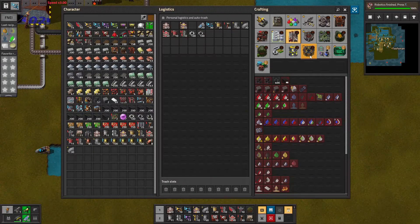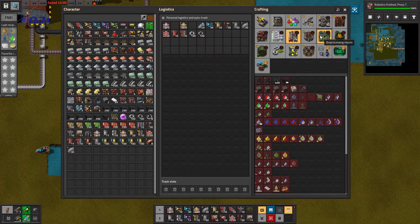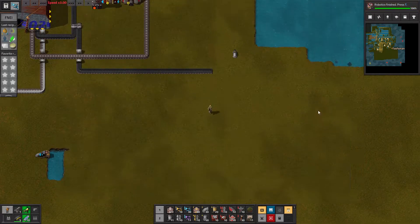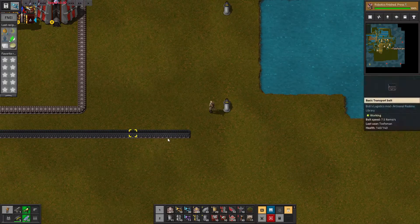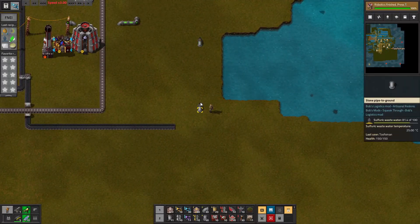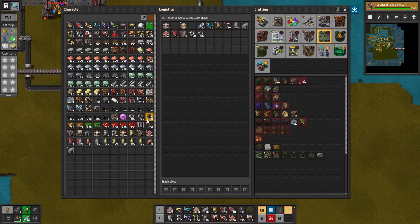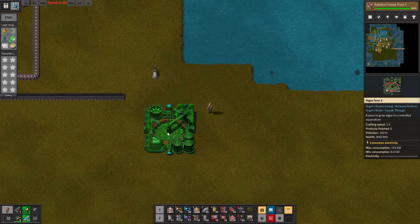C Block does an interesting thing with their petrochem here. One of the ways to grow your oil is through blue algae, which requires sulfuric wastewater and carbon dioxide. I have my charcoal supply here and I've got sulfuric wastewater here. We'll tap into that with some algae farms and we will get going.